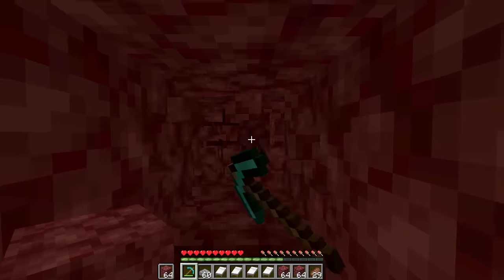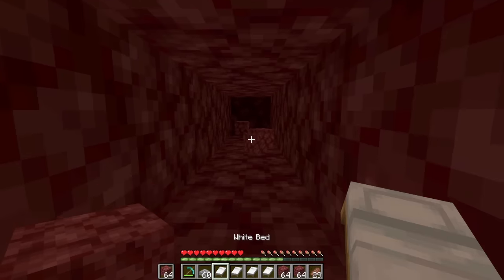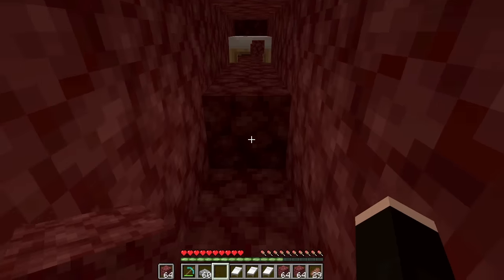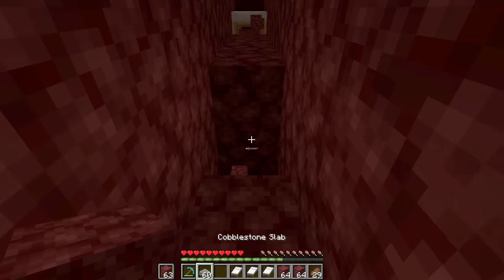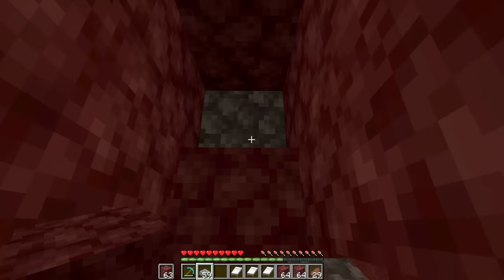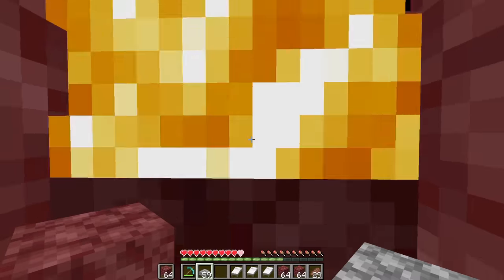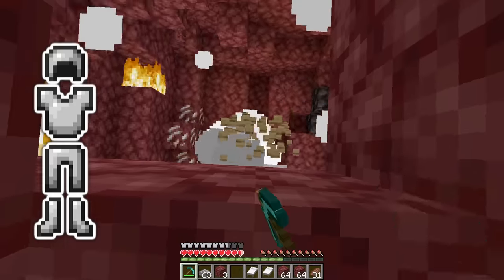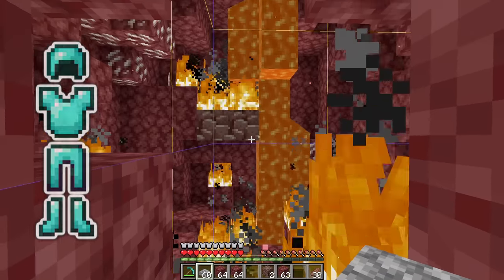First, mine all the blocks in front of you, without mining the ores in front of your feet. Then place the bed as far as you can. There should now be a free block gap between you and the bed. Now place one more block to make that gap 4 blocks long and dig one block down. Lastly, place a slab underneath you, like this cobblestone slab. If you now stand on that slab and explode the bed, you will take just minimum damage. Even without armor, you just take one and a half hearts of damage. With Iron Armor, you take half a heart of damage. And with Diamond Armor, you practically don't even take any damage.